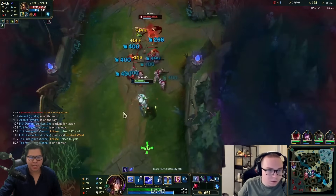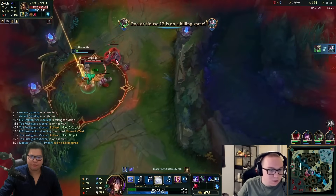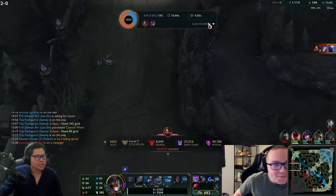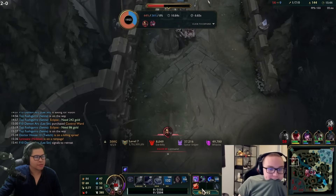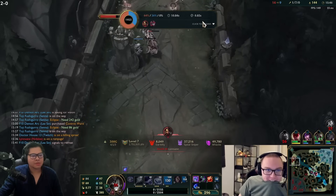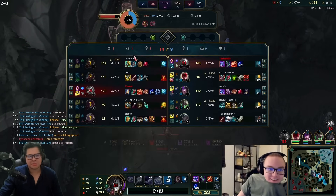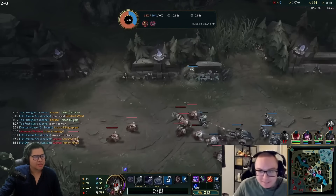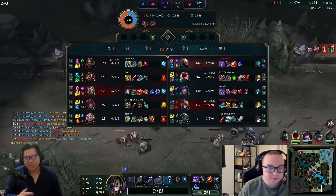He's proxying again - nearly kills him. What is this Nidalee damage? This is normal? So he goes to proxy, underestimates Nidalee's damage.